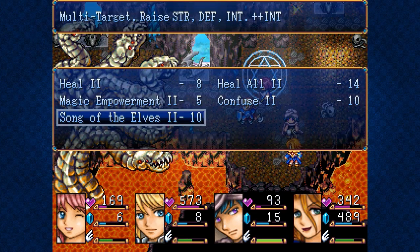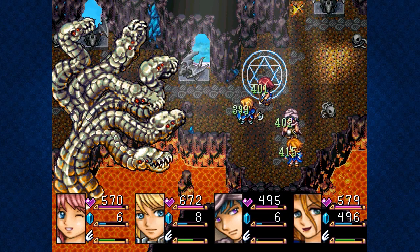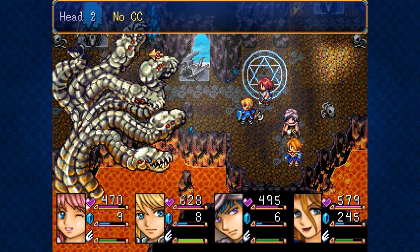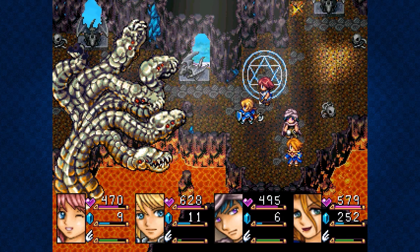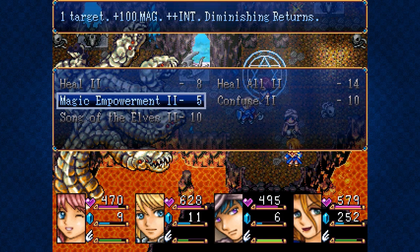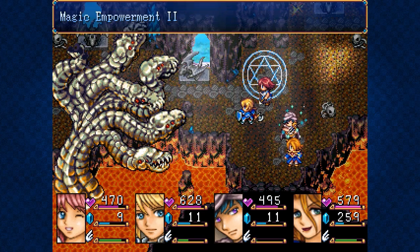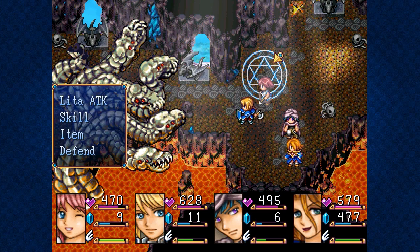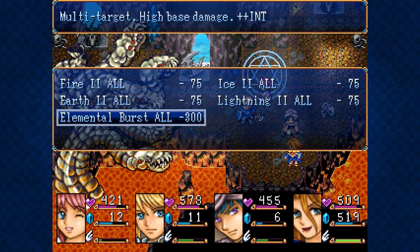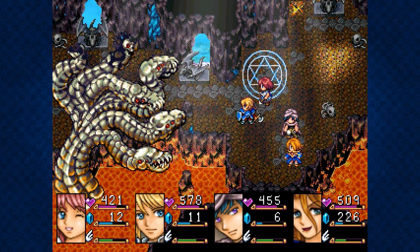Okay, now is definitely a time for Heal All — he definitely needed it, so that was good timing. We're doing pretty good, I think we're in good shape. Let's do another Elemental Burst. Nice — Lita, attack head one. Okay, one of the heads is down — that is ideal. That means we're now going to focus on head number two. One target, plus 100 magic — that on Sari Keisoo would be so nice. Let's attack head number two, and then you can do an Elemental Burst that's now been powered up — and there we go, another head is gone.